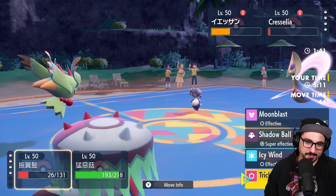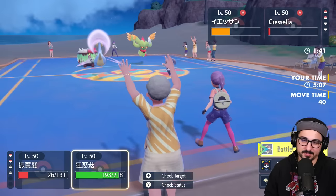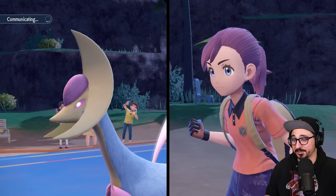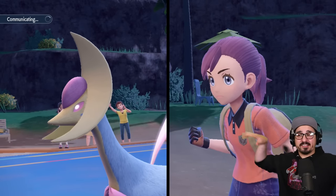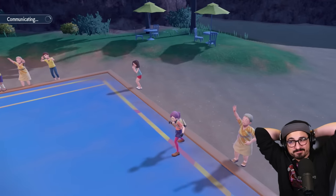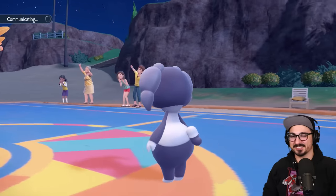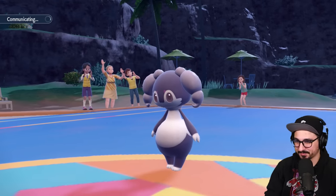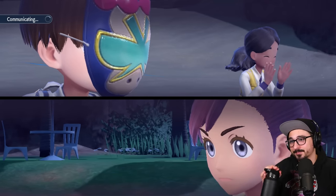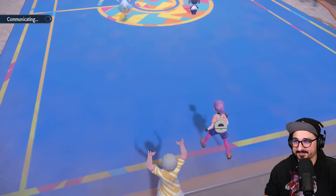Hello — you only have one play. Rage powder again. Shadow ball into Cresselia again because I have to. Decent damage, not enough to knock unfortunately, and psychic — they absolutely went AFK. I'm just gonna go for trick room and go for sucker punch, and hope that'll be the end of this turn at least. I got all day, I don't mind at all. I'll take my dubs where I get them — Brute Bonnet is putting in work, man.